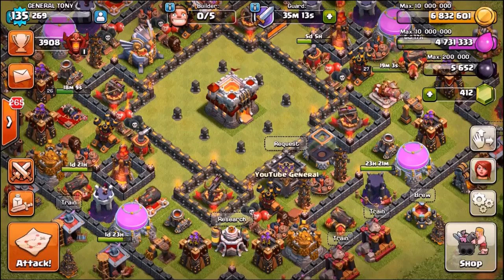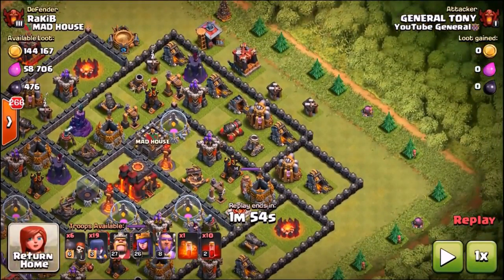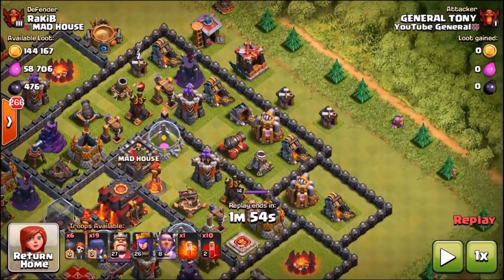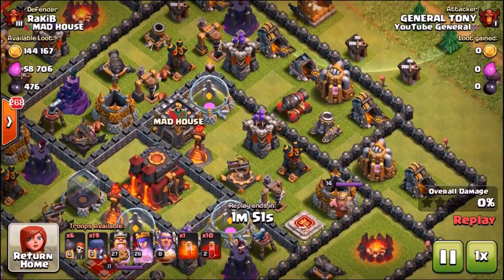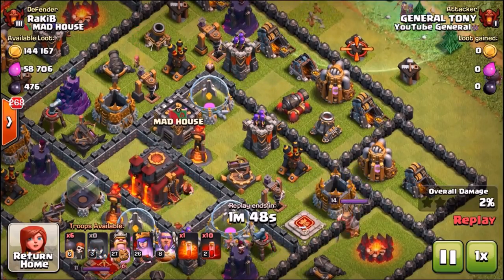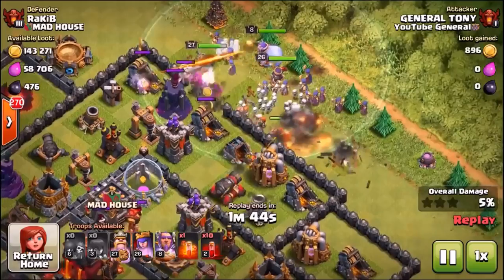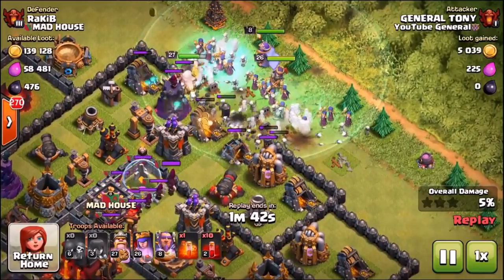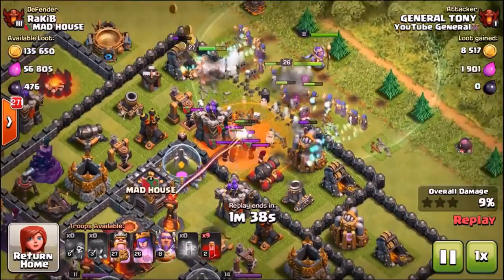Let's get into the second worst feature. Yep, you guessed correctly — it is those witches. Those maxed out witches, whether they're level 1, 2, or even maxed out level 3 like mine, they have no place in this game anymore. No one uses them and they completely suck. The witches used to be the most powerful troop in the game before the valkyries were buffed and before the bowlers came along.